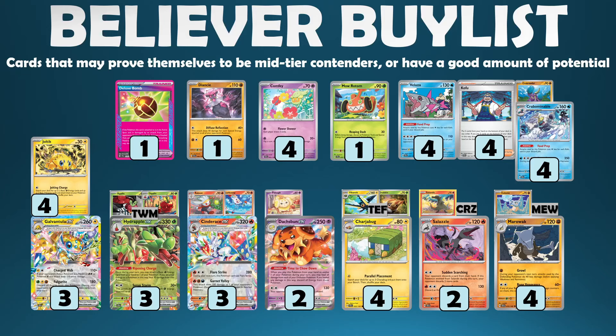Getting onto the Believer buy list — these are cards that may prove themselves to be mid-tier contenders or have a good amount of potential. There was one other A-spec in the set: the Deluxe Bomb. I've only really seen this showing up in a very heavy Cornerstone Ogerpon plus Mimikyu deck, where you shove the bomb onto one of those Pokemon so that when your opponent attacks into these abilities, they're immediately hit with the Deluxe Bomb, and hopefully you can KO it with a follow-up attack. The only other archetypes I can really see using the Deluxe Bomb would be a basic attacking deck that's slow to get going — something like an Ancient Box maybe — which has low damage output from the start but slowly ramps, so having that extra burst from Deluxe Bomb could be useful.